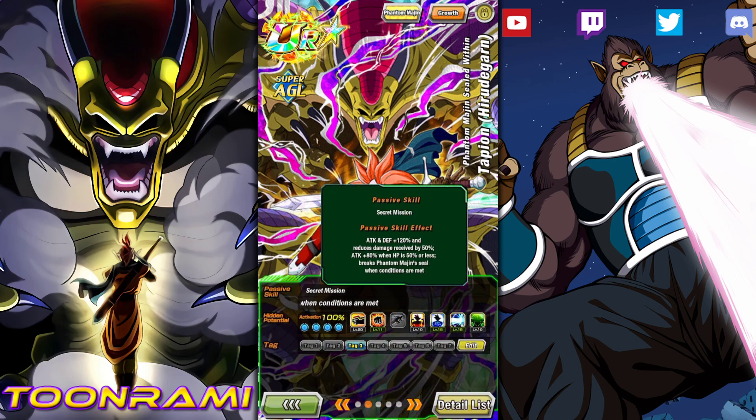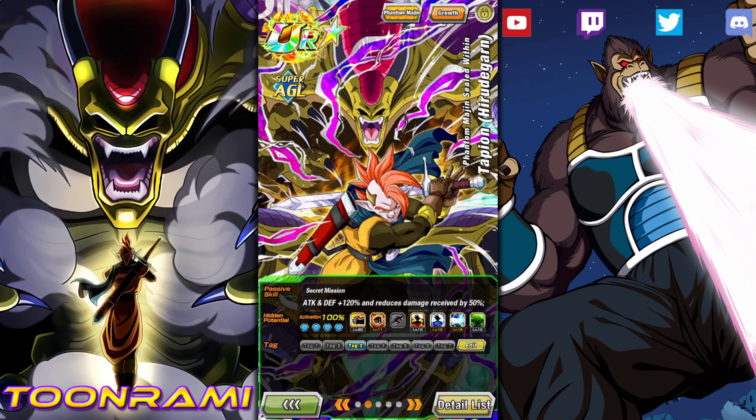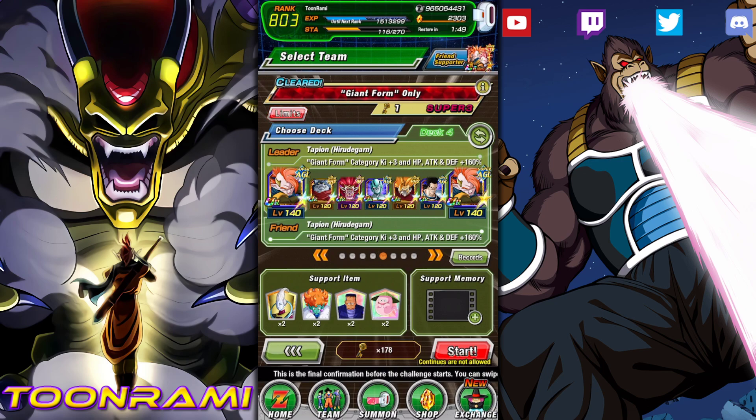Attack and defense plus 120, reduces damage by 50%, attack plus 80 when at 50% or below, and then transforms into Harutagarn. I am doing this to show off the unit on his own, without the LR Tapion to accompany him.